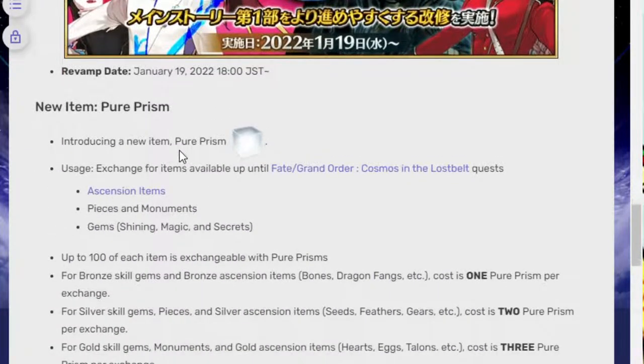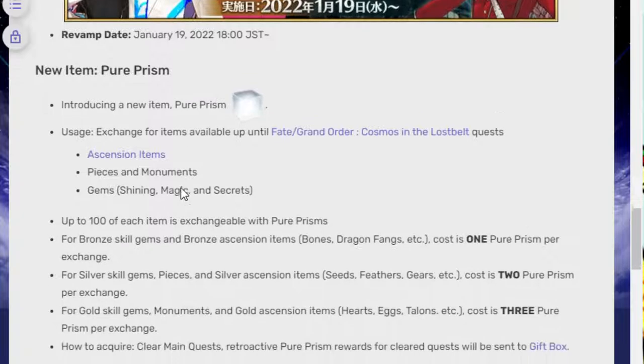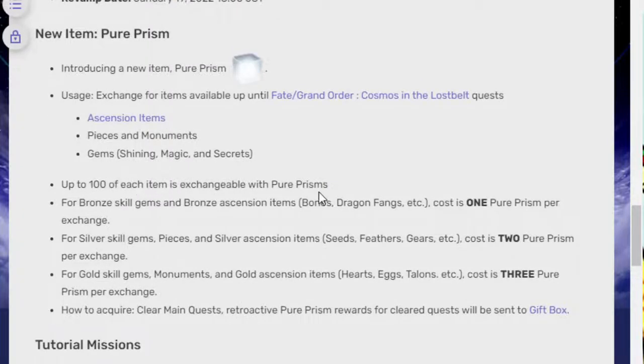The thing they did is they introduced pure prism, and what you can do with pure prism is exchange it for items that are available up until Cosmos in the Lost Belt, which means ascension items, pieces, monuments, and gems of every class. What they mean by this is — in case you're thinking 'oh does that mean once I hit Cosmos in the Lost Belt I can't use this?' — no, what it means is that anything released after Cosmos in the Lost Belt you won't be able to spend on. That's all it really means, so there's still plenty of ascension items.